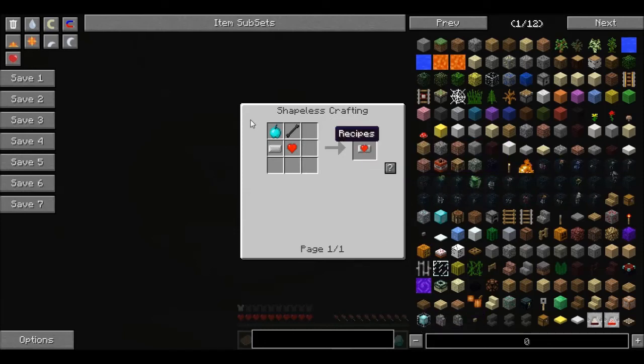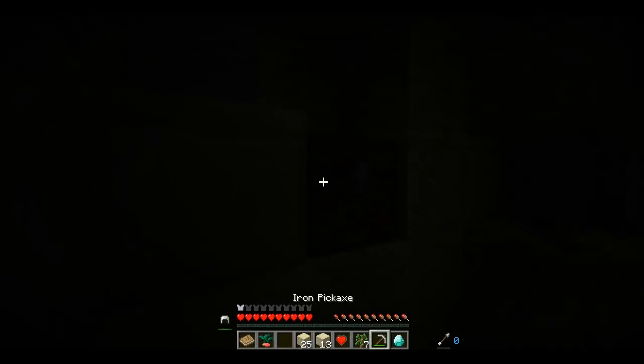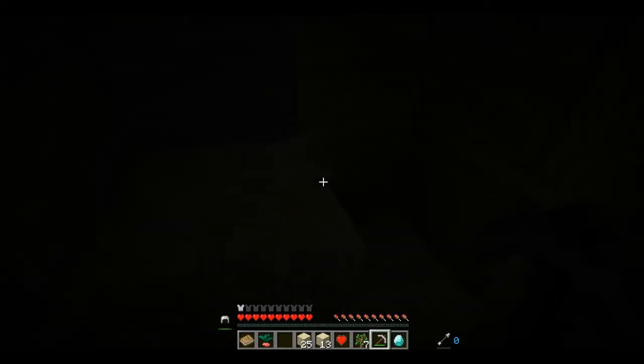Heart canister! Jeweled apple. Necronomicon. Empty canister — I can do this. That's cool. I can have more hearts when I go into battle. I don't know what mod adds that, but whoever chose it — thank you very much.